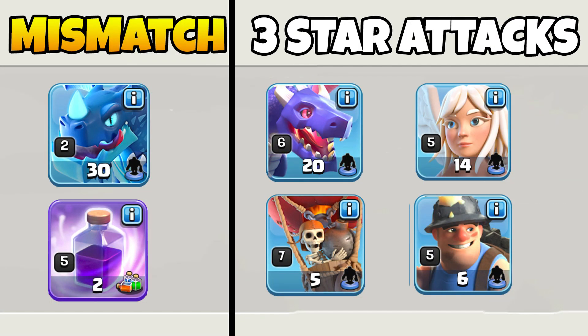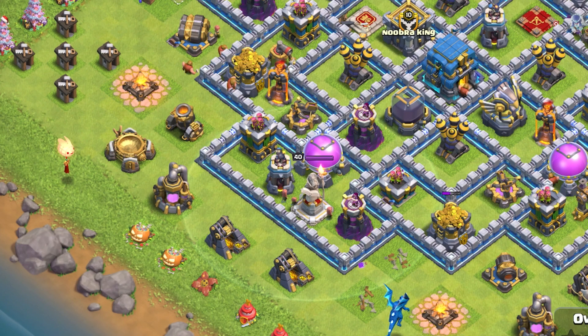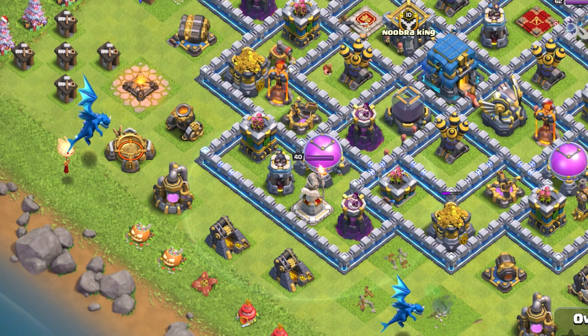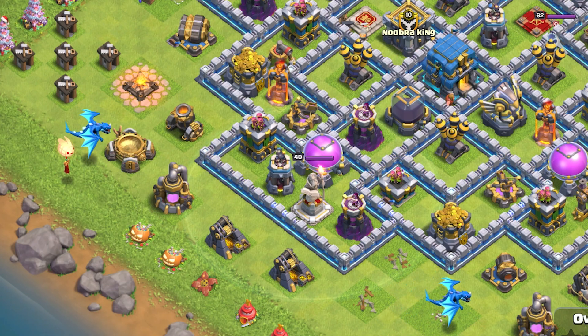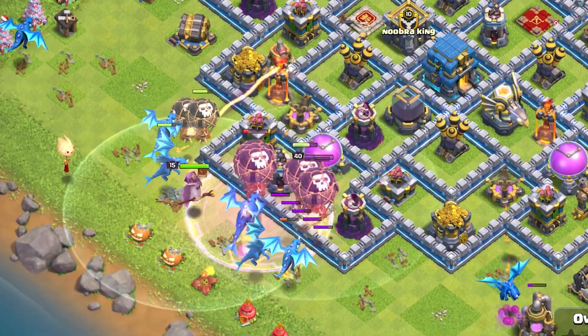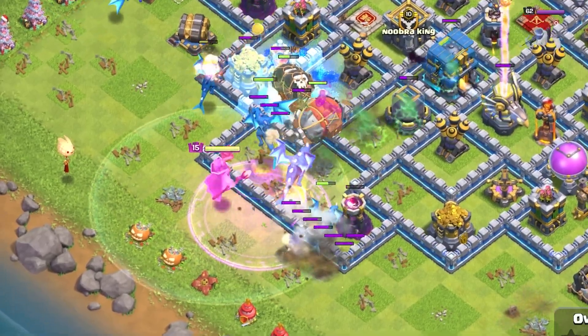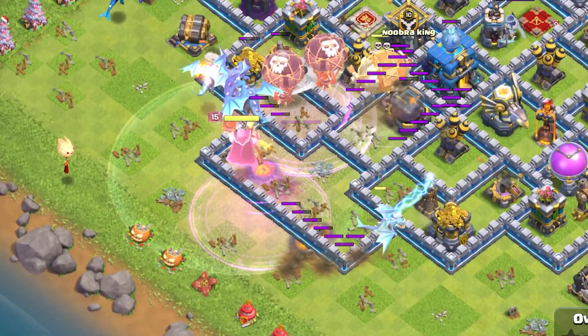Now you can go different directions, but first we'll cover the mismatch strategy. Upgrade your e-dragons to level 2 and your balloons to level 7. Place one e-dragon on the left and one on the right to create a funnel, then spam the rest of the e-dragons in with the warden and the blimp. Use the warden ability for the blimp and e-dragons, and save your heroes for the cleanup.